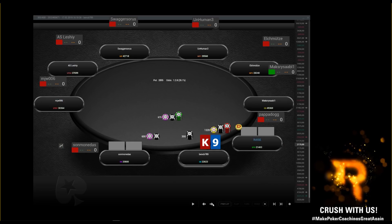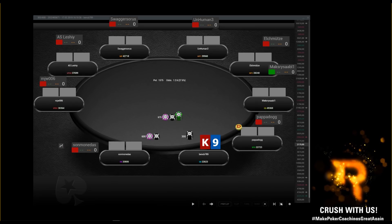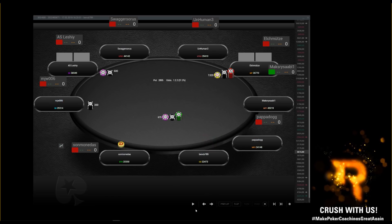King-nine offsuit facing an open — we don't want to get involved, easy fold. King-ten offsuit I'd flat. Ace-four offsuit: since the blinds are covering you, I'm folding 100% of the time, even in a regular tournament. From the cutoff this is not a good open-raise. I'd only open-raise if I have reads that the blinds aren't defending properly. With ace-nine or ace-eight offsuit and any suited ace, those are fine open-raises.